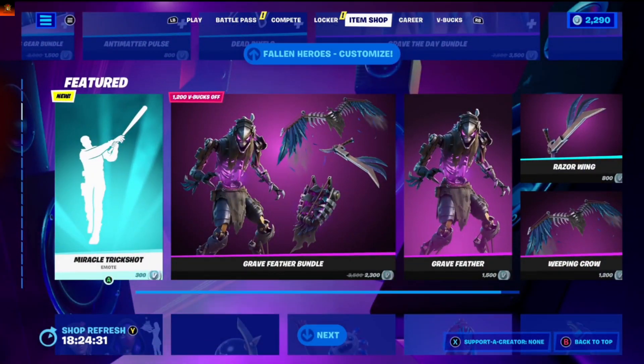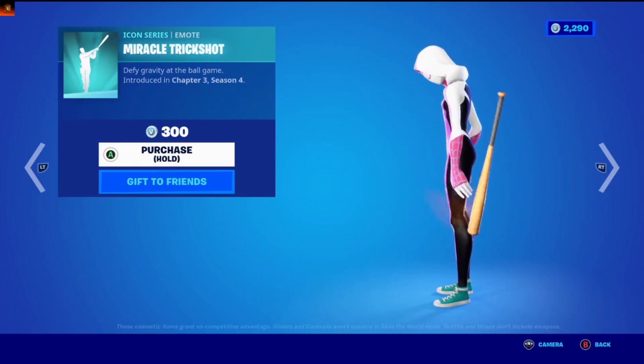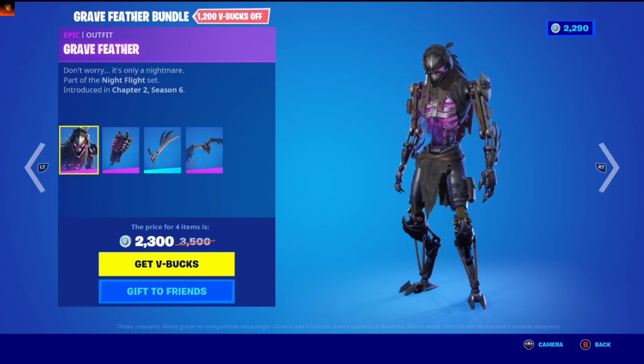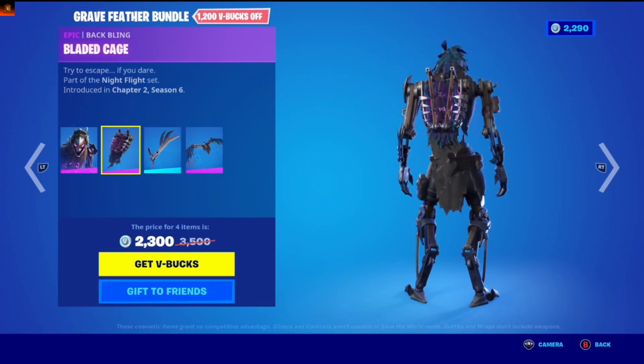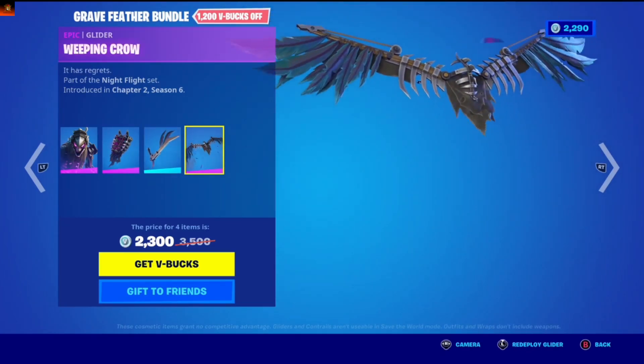Also we got a new emote — Miracle Trickshot, Defy Gravity at a Ball of Game. Okay, Greyfeather Bundle — don't worry, it's only a nightmare. Bladed Cage, Razor Wing, Whippy Crow.